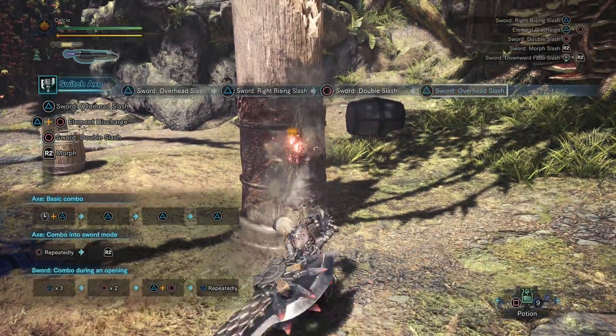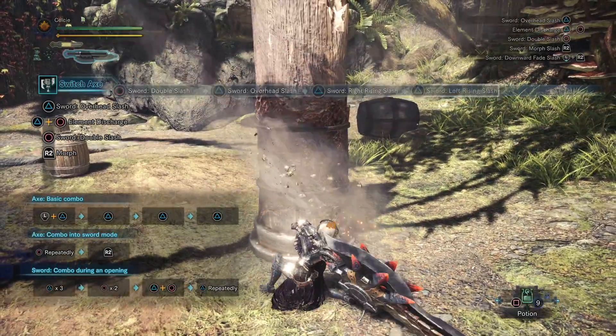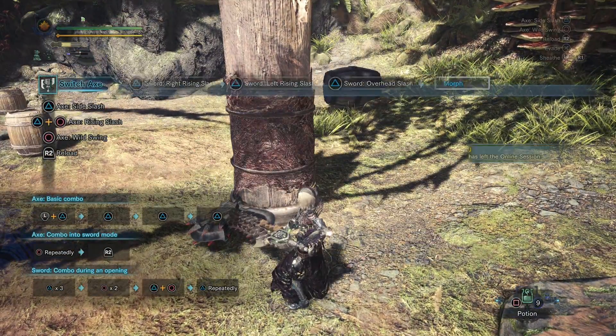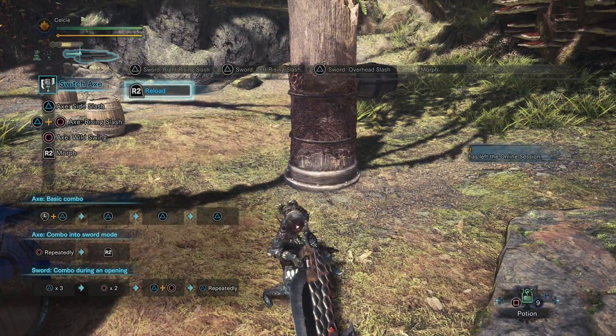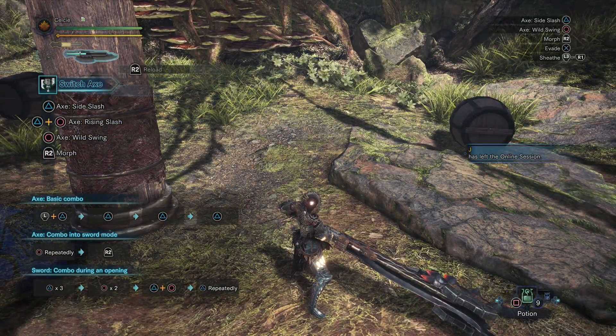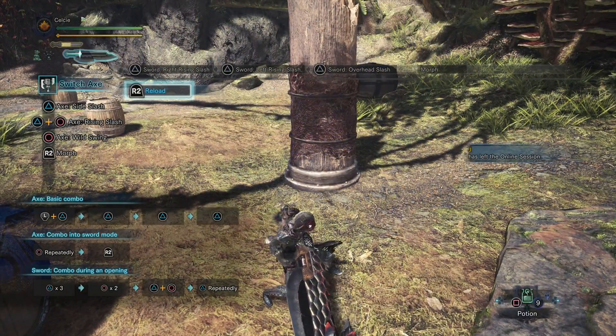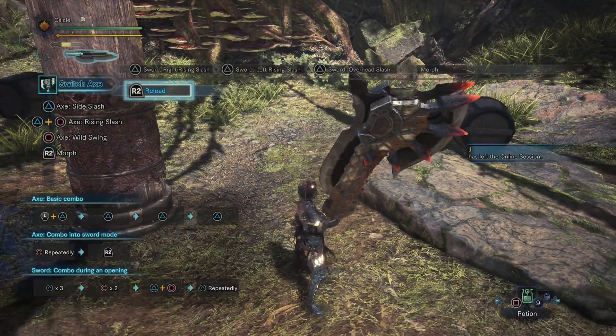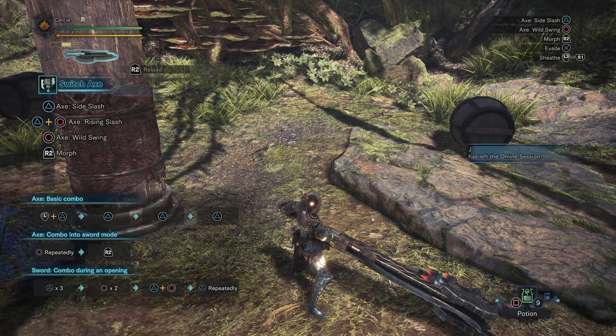Using the axe actually does deplete that bar, so you have a limited amount of time that you can use your sword, and as soon as you finish it, it's going to go right back into axe mode. Note: if you try to press R2 to go into sword mode and your gauge is below that white bar, your character will have to reload the weapon. Be very careful about that in combat, because that's a long animation that you may get hit during.